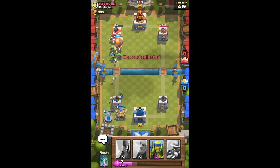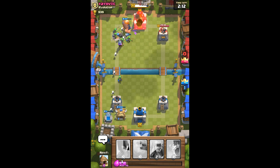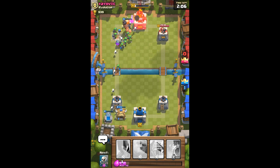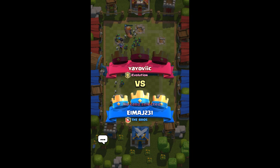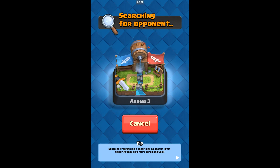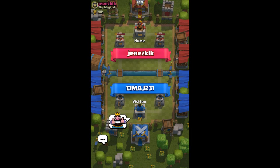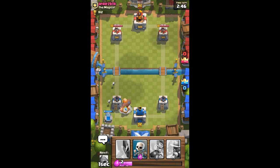It looks like he actually isn't playing — maybe he's just trying to go down in trophies. He has 939 trophies. That's an easy win at least, three more crowns. We don't have a crown chest though. We'll go into another match. I forgot to put the barbarians in — whatever, we'll do that next time.